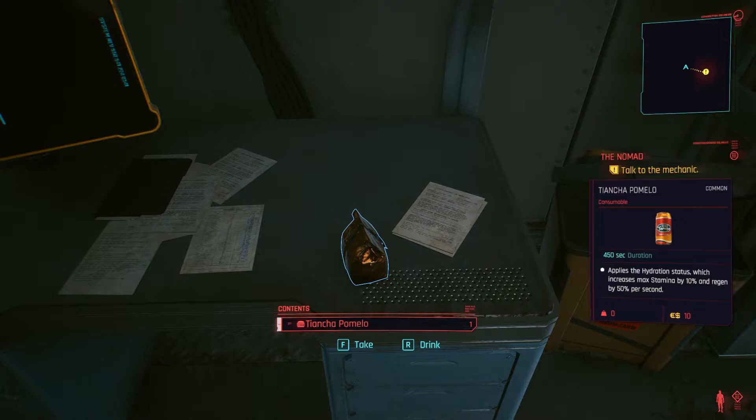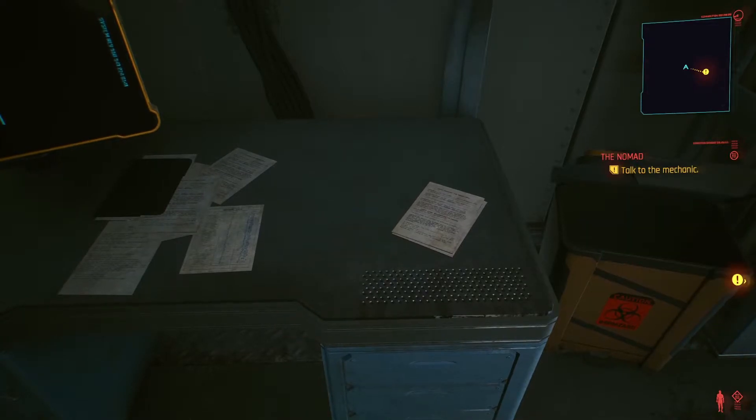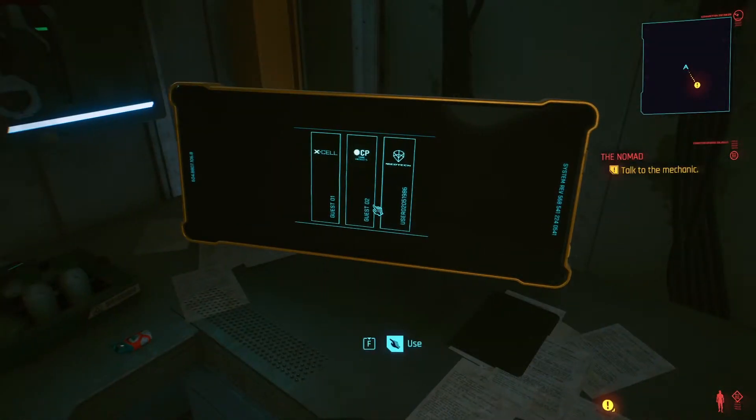Bianca Pomelo — consumable, 450 second duration. Applies the hydration status, which increases max stamina by 10% and regen by 50% per second. We can either take it or drink it. I'm gonna drink it here right now.